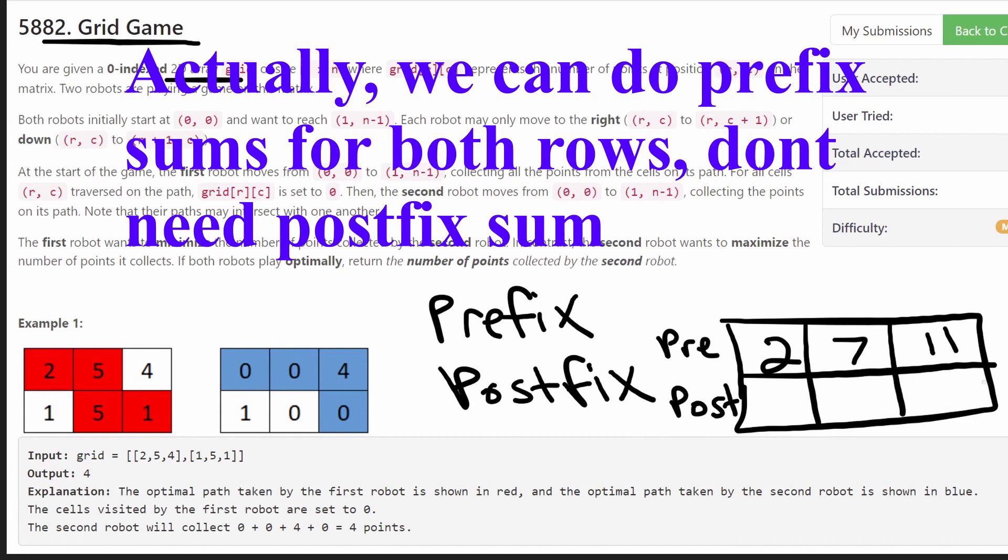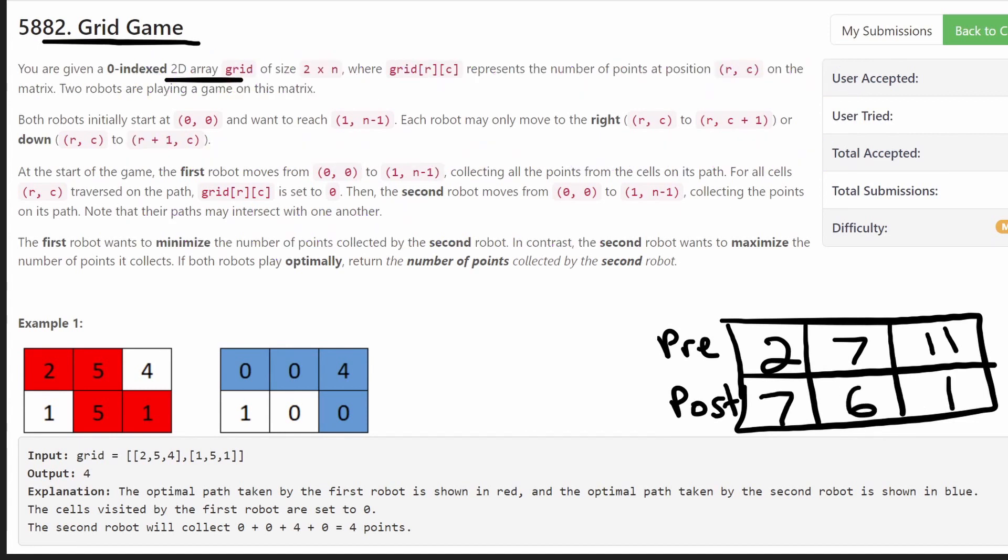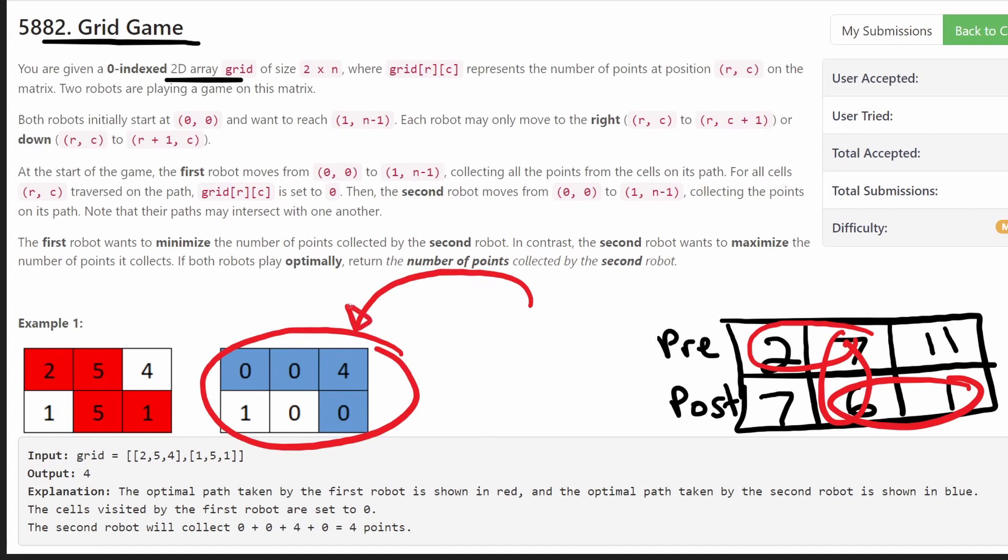We do the same for the postfix in reverse order. Now, your idea might be to be greedy — the first robot just takes the maximum amount it possibly can, then the second robot maximizes its points, and we return the result. But being greedy doesn't work here. I figured that out by failing the submission. The time complexity would be O(N), but greedy doesn't solve this problem correctly.